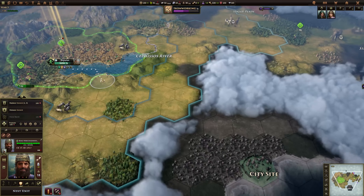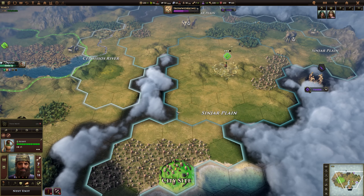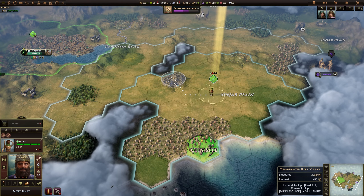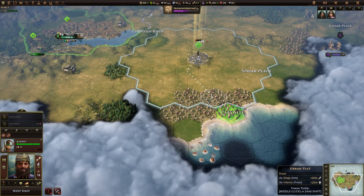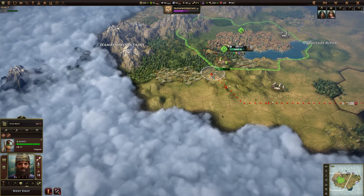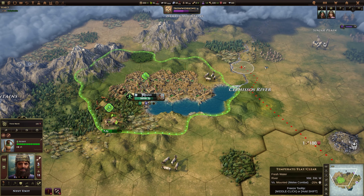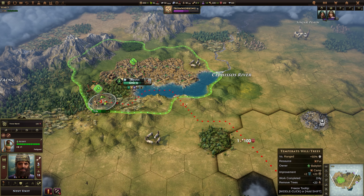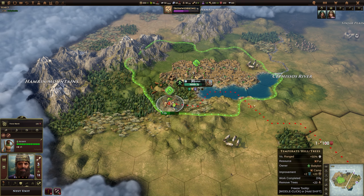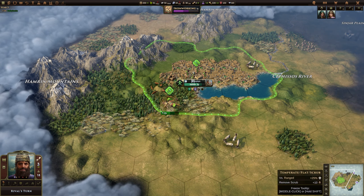We still haven't got that settler yet. I might just run the settler straight down here and attempt to grab this city site first, because I don't think it's guarded — and indeed it is not. We're still two turns away from getting that. Let's harvest the silver. We can go down there and grab it on the next turn, so that one's going to be almost a freebie. I'm going to keep you here until we get some more units — at the very least, we want a couple of swordsmen.